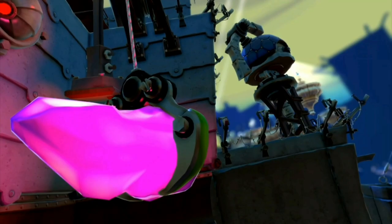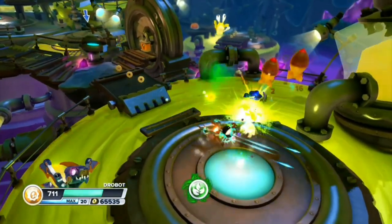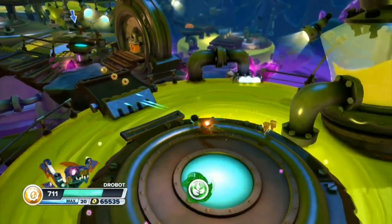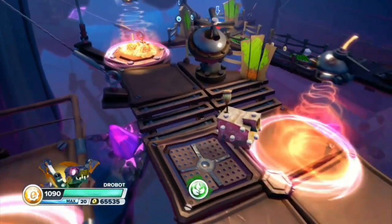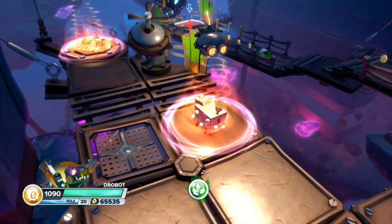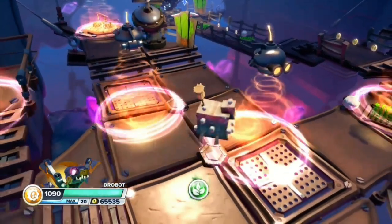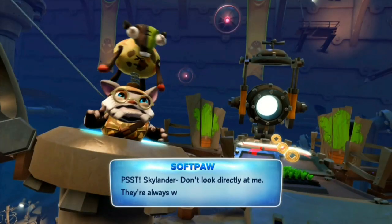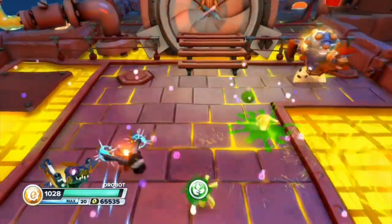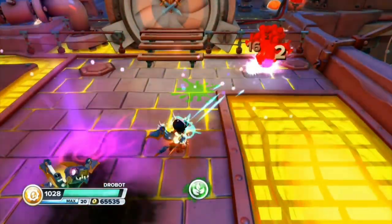We are back in Swap Force with Chaos' Fortress. Sneaking into Chaos' fortress is a really cool idea in concept, but it's executed horribly — the way we sneak in is by getting dressed as sheep, which makes the security completely useless. This level also introduces one of the most annoying NPCs ever in Softball. The only thing I like is that it's really challenging, but apart from that it's pretty lame.